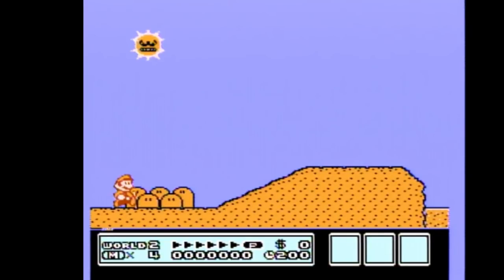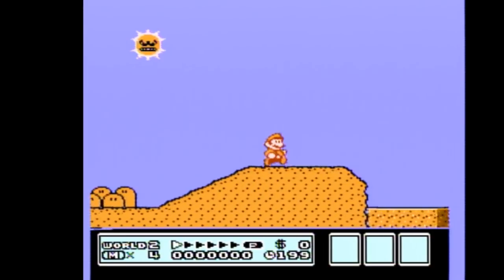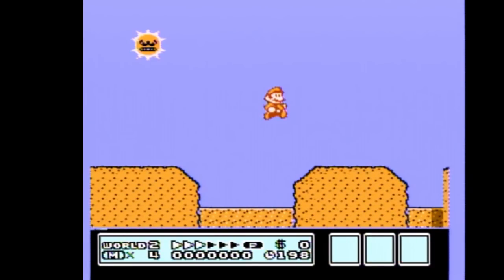First, you start like most levels by holding forward and B, and just like World 2 level 2, you'll want to jump before you run into the hill so you don't slow down. Running down hills is always faster in this game, so once you jump up at the start, you can test yourself by trying to run as much as you can on the next small downward slope. Make it over the gap with a small or medium jump, and try again on the next little slope.